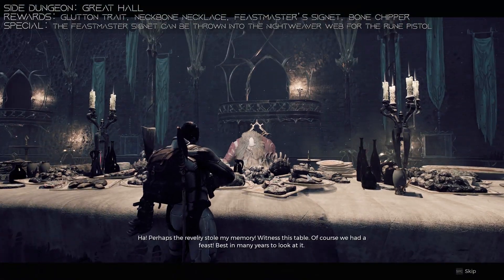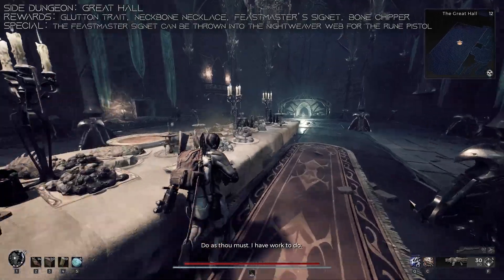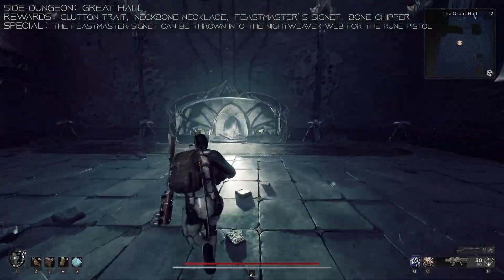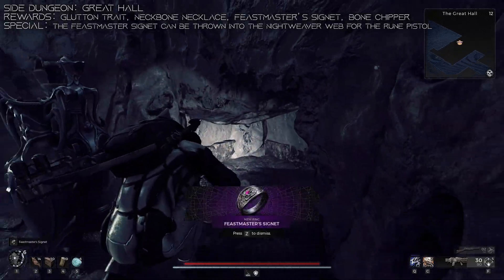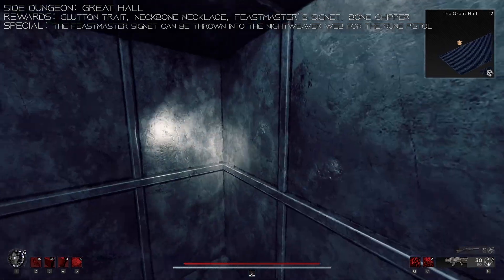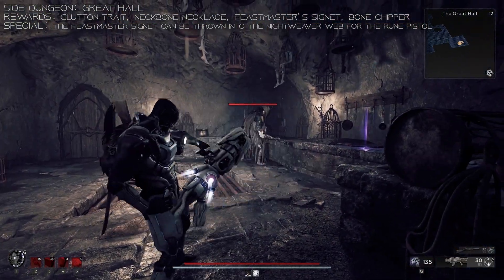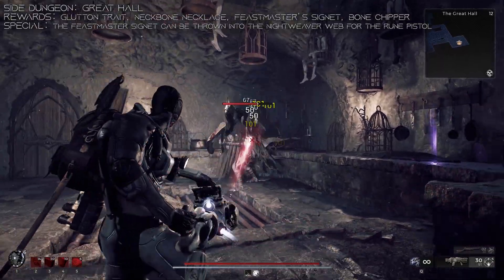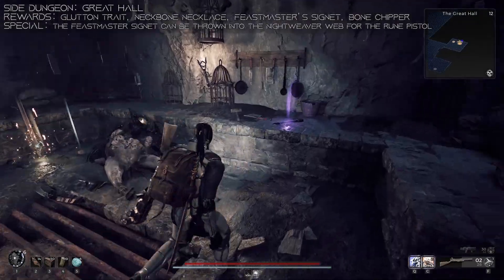On the right-hand side of the room, there's a fireplace with a false back. Crouch through there and go into the room where you can pick up the Feastmaster Signet Ring. Then come out of that room, take the Dumbwaiter on the left-hand side of the table and take it all the way down. In this room, you'll have a Brute Elite as well as the Bone Chopper Weapon. Kill the Elite, take the weapon, and you're all done here.